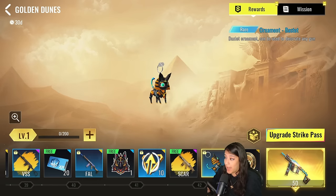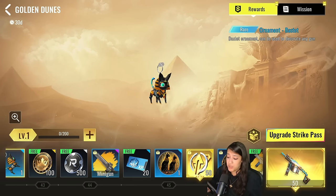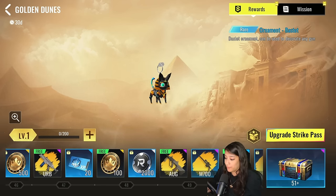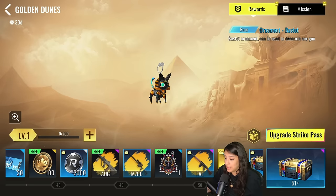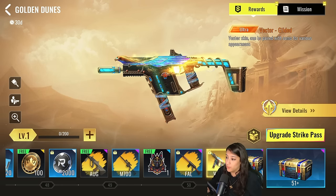We also get some upgrade points along with the battle pass, and an ornament called Bastet — a cute Egyptian cat ornament, which is a W for cat ornaments in the game. There are more rewards too: reputation points, noble coins, and XP cards. And last but not least we have the ultra Vector skin.